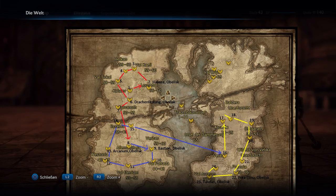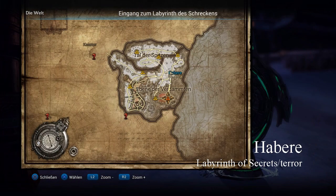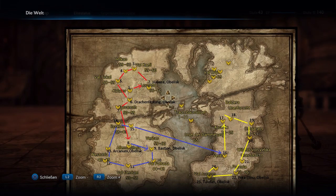So the first one is Haber, and you can see on the map where you have to teleport. Take this teleport and you will see the obelisk directly at the entrance — activate it and let's go again.